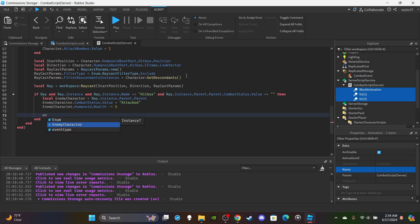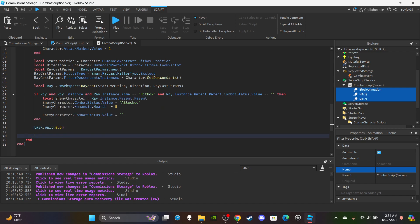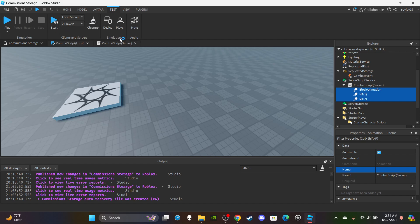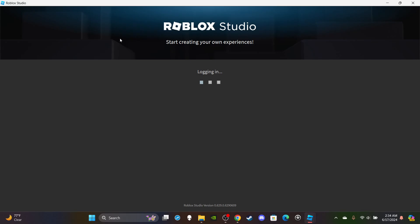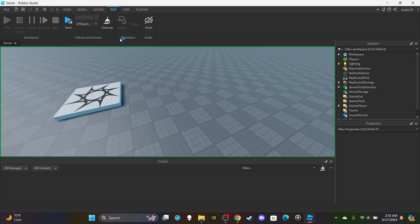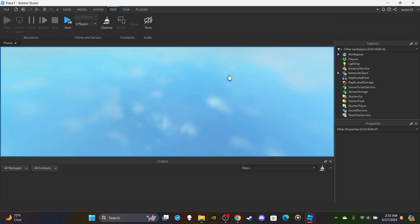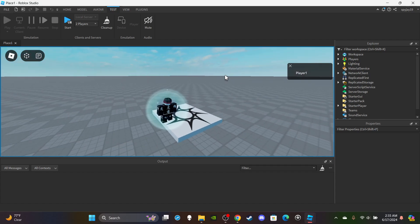Set the enemy's combat status: `enemyCharacter.CombatStatus.Value = 'attacked'`. Then drain their health: `enemyCharacter.Humanoid.Health -= 5` (or whatever damage you want). Normally effects would create their own delay, but here we'll just wait half a second, then reset the enemy character's combat status back to normal. Once all that is done, let's go ahead and test to make sure this works. You can create an NPC but I think this approach is quicker.